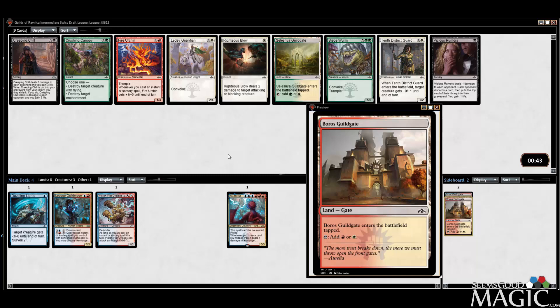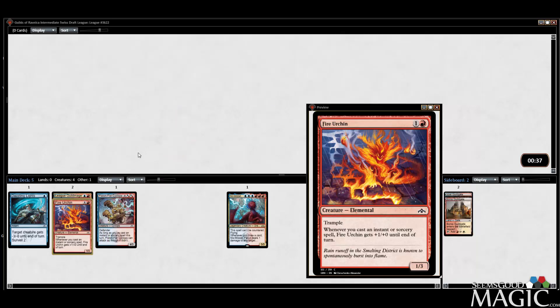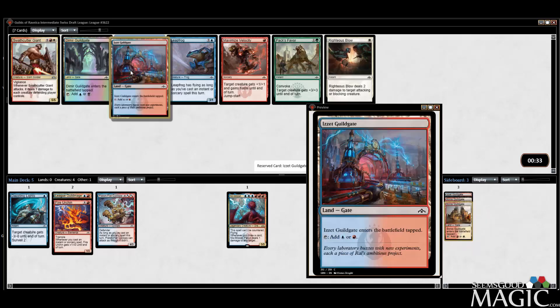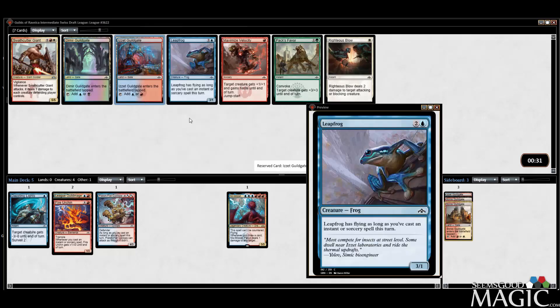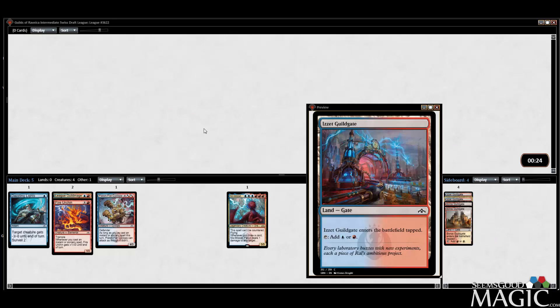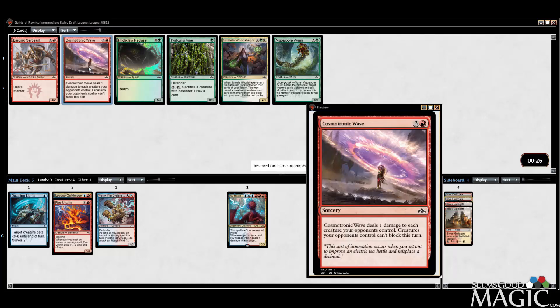There might be a White splash I want to do. Fire Urchin — right in line with what we're trying to do. Another Guildgate. Another Izzet Guildgate, or we can take the Leapfrog. I'm just going to get the Guildgates now. We'll take the Cosmetronic Wave — some late green flowing here.